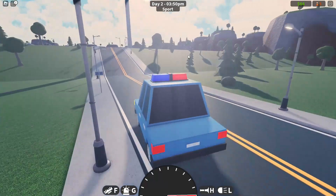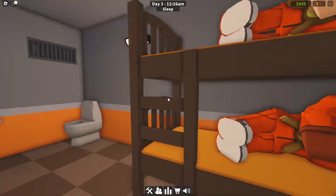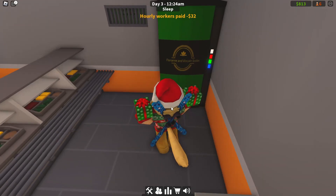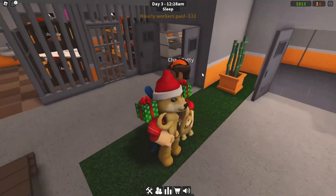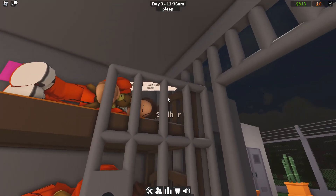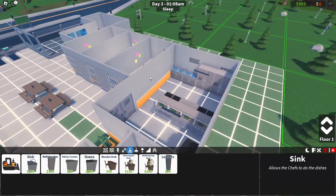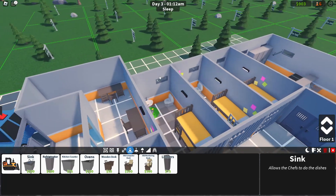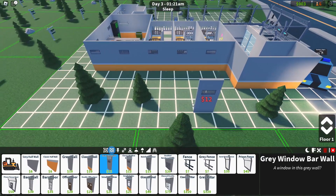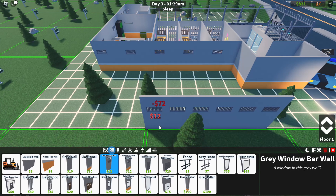I finally got my prisoner count back up to six, which is great. All the other prisoners are sleeping in their beds, none of them are digging tunnels. They're making messes with the food, but I did hire a repairman - this guy is hopefully going to fill in the tunnels these guys keep making. I need to work on upgrading these cells and getting more of them. I could probably section off this area and turn it into a cell block, but I need to break the walls to do that.